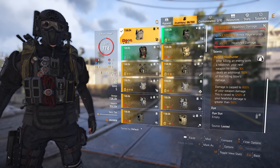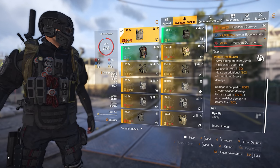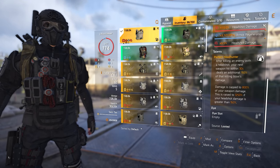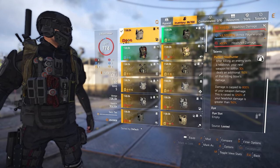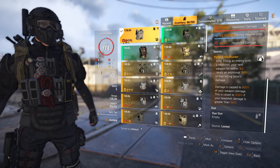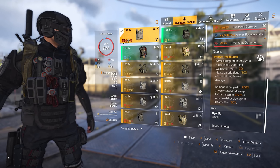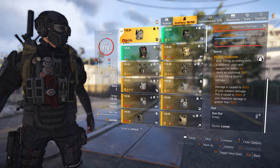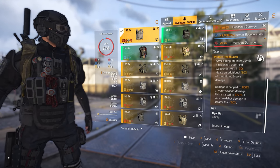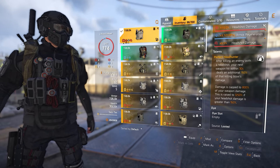The damage cap is raised to 1250% if your headshot damage is greater than 150%. The idea is to land your first headshot on as easy a target as possible, and that kill will proc Perfect Headhunter. After that, just aim for the head and chain those kills back to back. Using this exact build bolstered by squadmate buffs, I have touched up into the 60 million damage area, which is way overkill for most NPCs up to and including heroic difficulty.